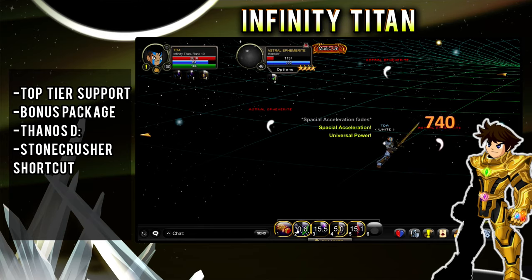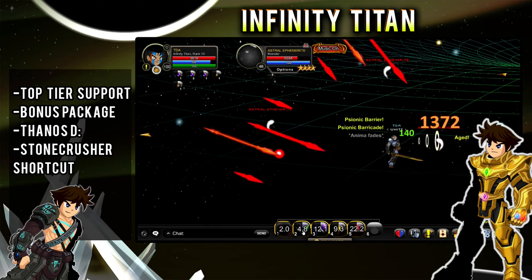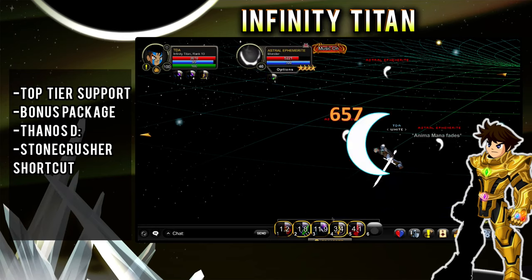As a bit of an honorable mention, you can get a duplicate of Stone Crusher for free when you buy ACs or Membership. Make sure to pick the Infinity Titan bonus package.